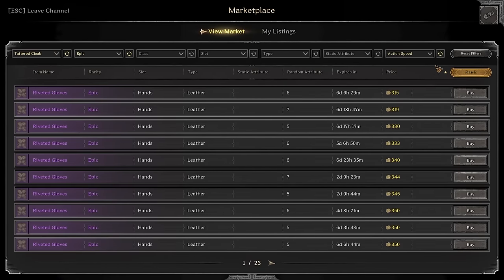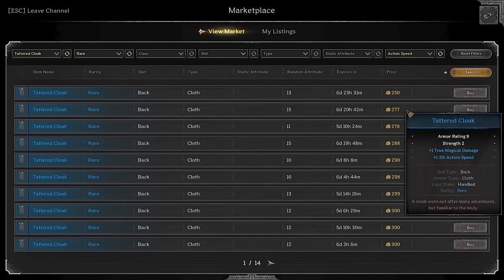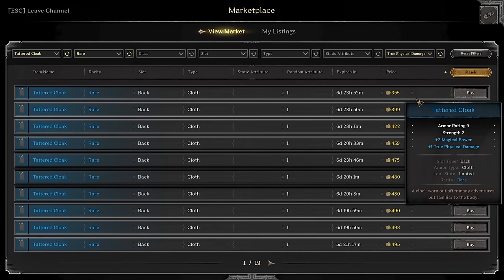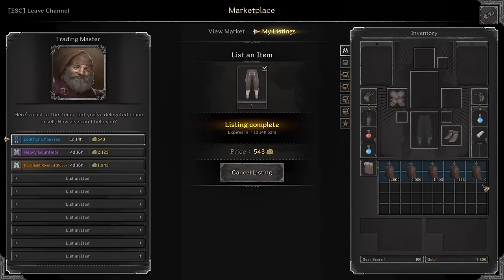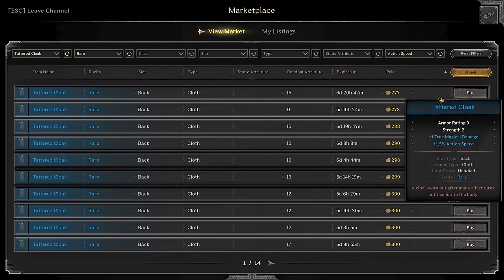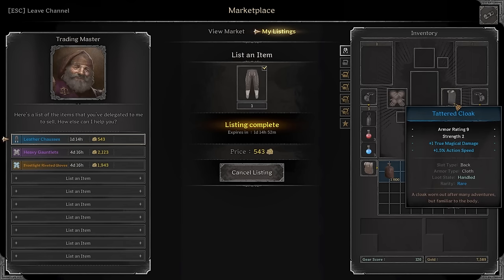Next piece — let's get the tattered cloak with action speed. Epic quality 500 gold is too expensive. Rare is 250 gold, better. One true magical damage — if you're building magical damage that's probably not bad, but I would highly recommend going for true physical damage. The price difference is huge, but we still have three and a half thousand gold so we're good. The first piece gives one and a half action and one true magical damage — since we're playing with magical belt rope rupture build, one true magical damage is going to benefit us, and one and a half action speed is more or less equivalent to one true damage.